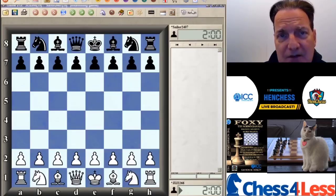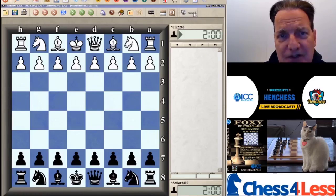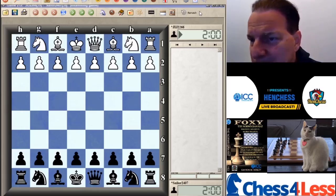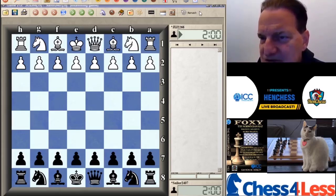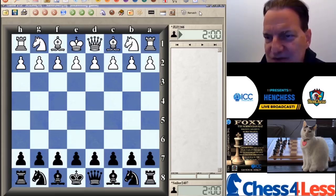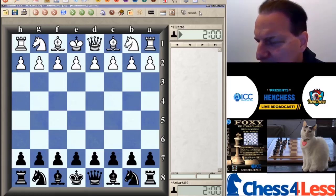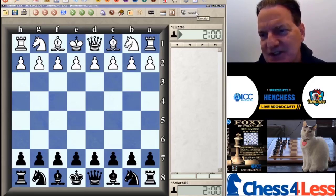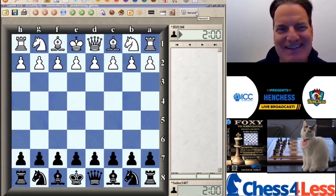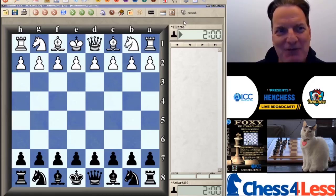Now the next game — we get a much more formidable opponent rated 2266 with a master rating. If we're chilly down here in South Florida, I can only imagine what you guys are going through up in North Florida. Thinking back to Eddie Murphy and Dan Aykroyd in Trading Places — the orange crop might be a little chilly this year. I think that was a big theme: they were waiting for the weather report on the orange crop.